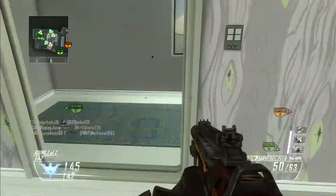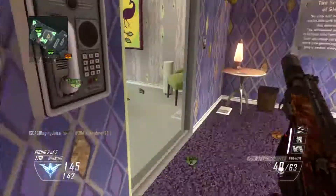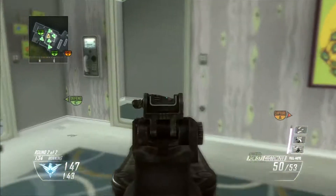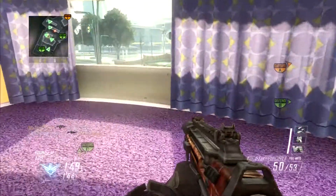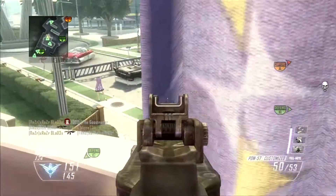First, you want to know what class you're good with and what gun you like to use. With your gun, I would suggest you put a silencer on it, because a big thing to get your swarms — which I don't do in this gameplay as much — is to rush into the enemy's spawn.